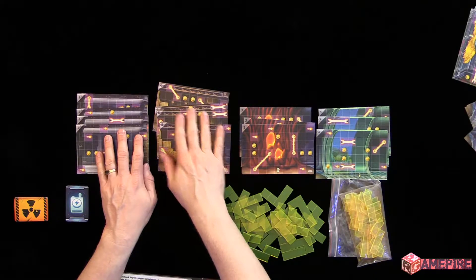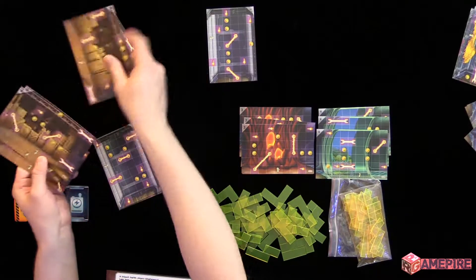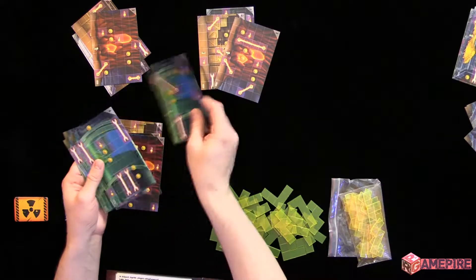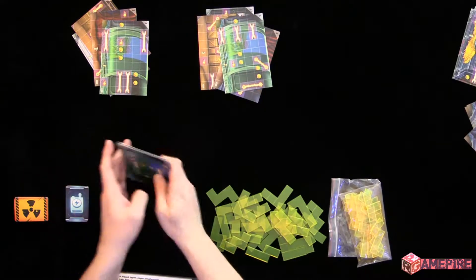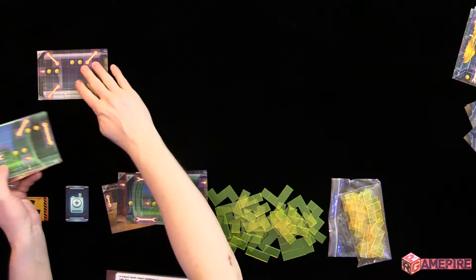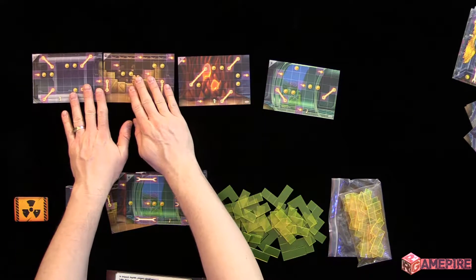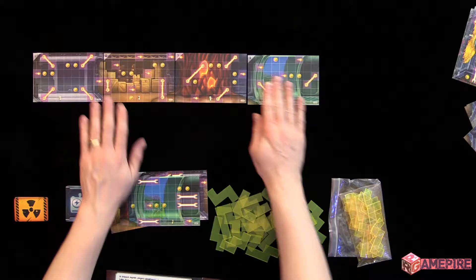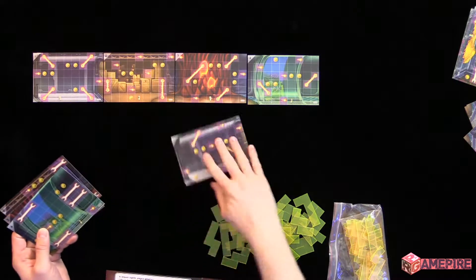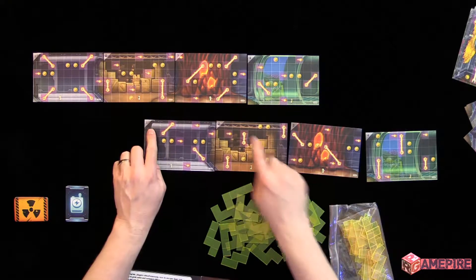So we're going to set it up for two players. You just take them randomly for each player. Even though I'm dealing them face up, we're going to flip them over the other way. So the first player is setting up the lab — here's the path that Barry needs to race through using these track tiles. Here is Player 2, again with Sector 1, 2, 3, and 4.